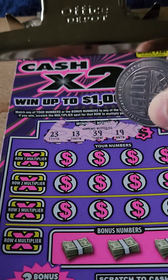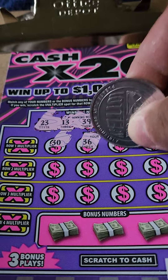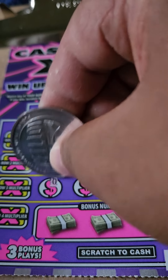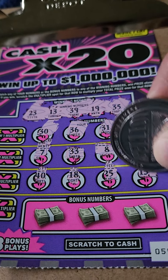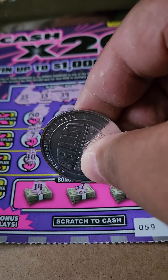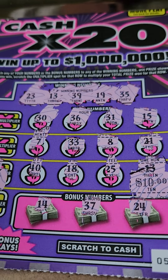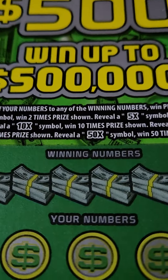Looking for 23, 13, 39, 19, and 35. First row — one off there, backwards 13 is 15. Second row — 33, got an 8, got a 21, no dice. Got a 40, one off. And we got a matching 13 — nice! Number 14, one off. Number 24 — let's see the multiplier: one time. So 13 is worth $10. Double up on this ticket alone! In a $35 session, already got $10 back — just $25 more to go.